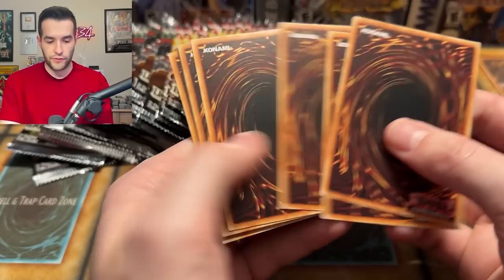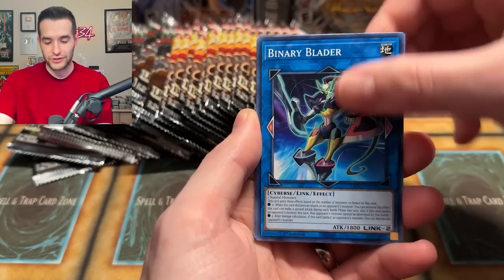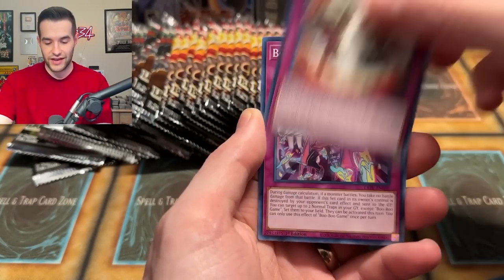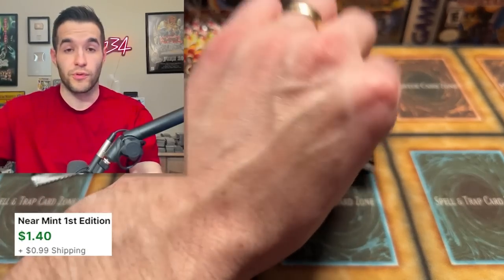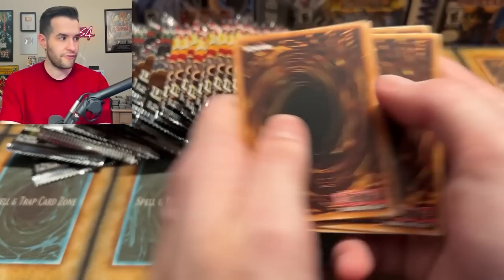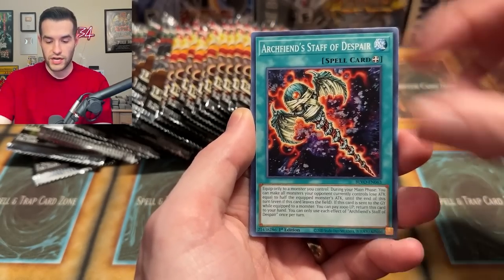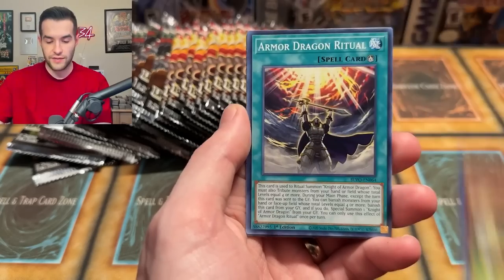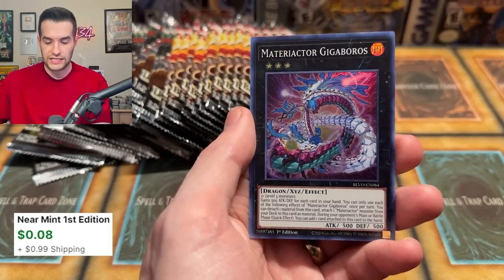Lightning Overdrive, I believe you're going to have a Starlight Rare — it's going to happen. Could you imagine if we pull two Starlight Rares and each box has a Starlight? We got Branded in White — that was before Branded actually got good, so they had some Branded cards ready to go before they got popular. We have Dogmatica Genesis and the Meteoractica Gigabros — I cannot say these names.